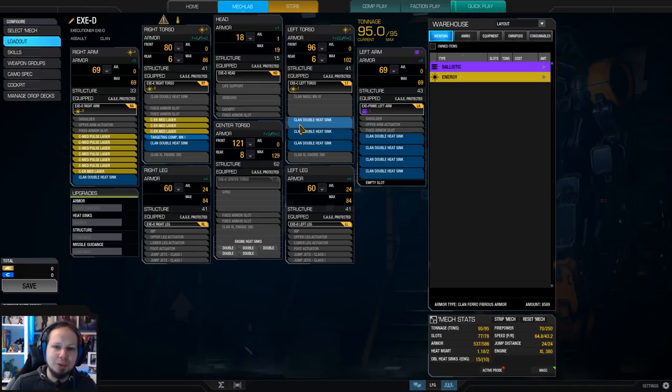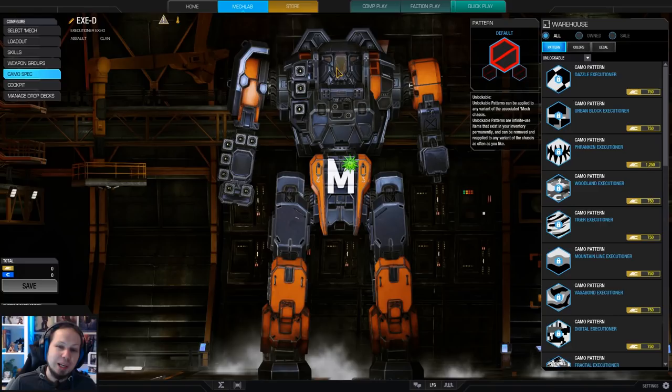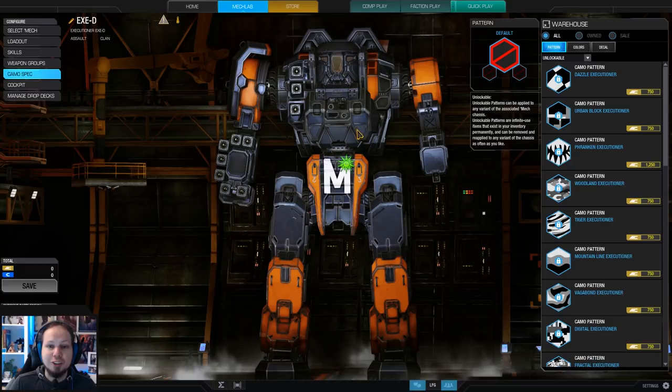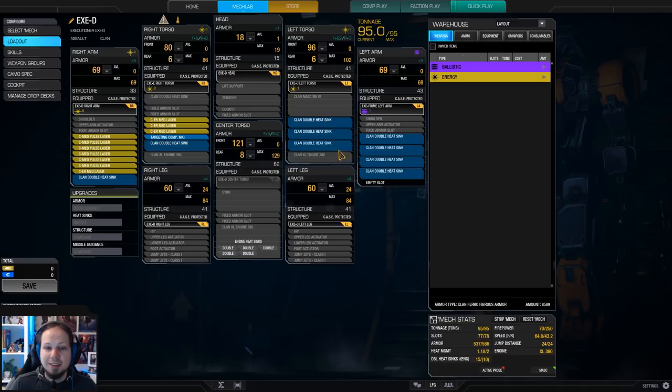If you wanted, you could go for the medium laser in the other torso to have the rather high mounts filled up. Torso mounts are relatively high here so you can poke with it. But I want to peek horizontally — I want to quickly use my MASC, push out of cover, shoot everything I have on that side, then go back to cover and cool down again. That's the idea of the build.